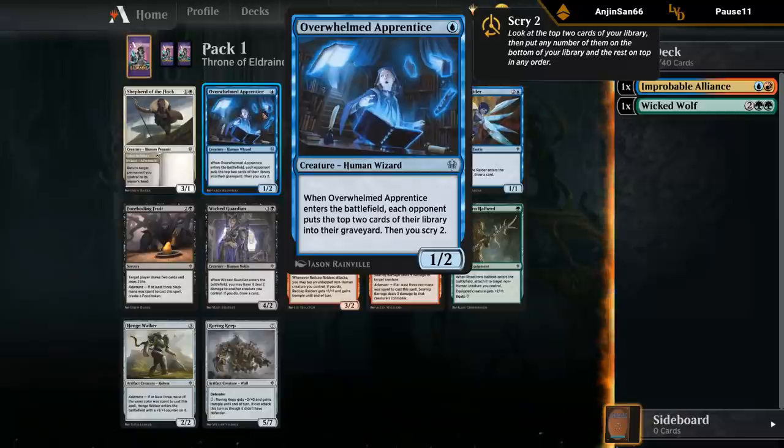We've got Overwhelmed Apprentice — one mana, one two. Enter the battlefield, each opponent puts the top two cards of their library into their graveyard, and you get to scry two. There is a bit of a mill theme in blue-black especially. A one two that scrys two when it enters is somewhat playable if the one two body is relevant. Paying one mana to scry two is not amazing, but if you care about milling the opponent it could be okay.